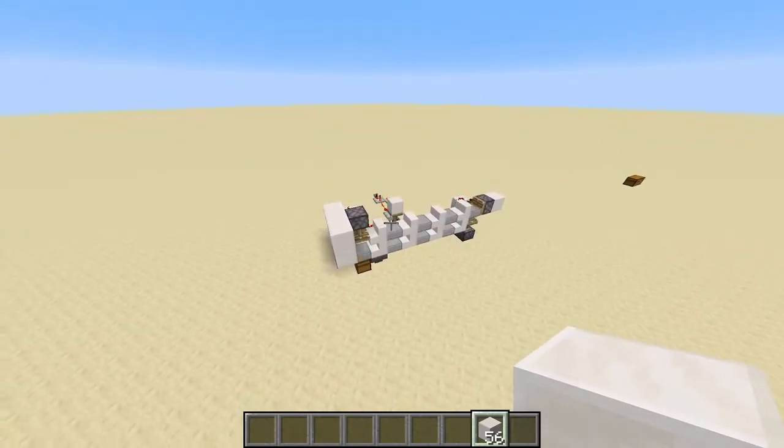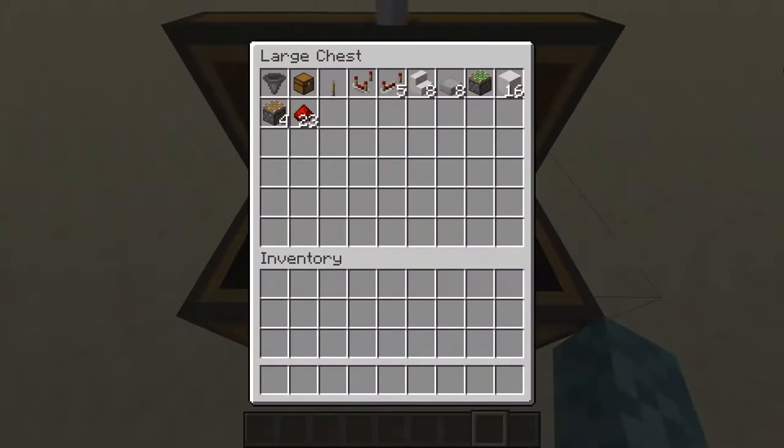But for now let's get into the tutorial for this build in particular. Here's everything you're going to need for a very simple conveyor belt system: a hopper, a chest, a lever, a comparator, 5 repeaters, 8 stairs, 8 slabs, a sticky piston, 16 blocks, 4 pistons, and about 23 redstone dust.